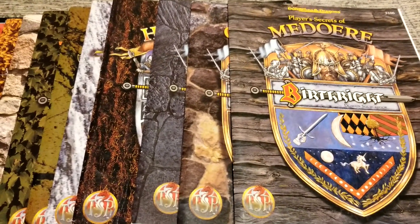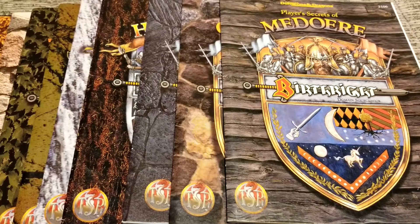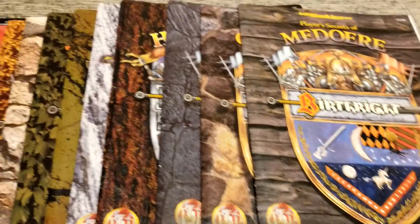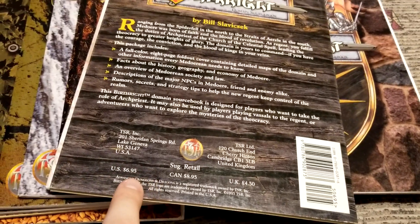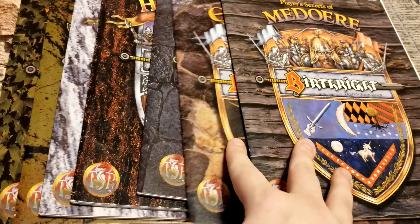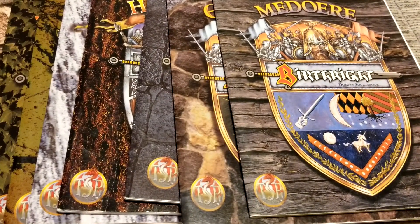So the positives: we'll take a quick look at some of these, and eventually we will have a detailed series on them individually. The positives — relatively cheap. If we flip over the Medoere one, back to the good old prices: in 1995 to 1997, seven bucks for these. On average maybe five, six, seven, or eight dollars for the bigger ones — all relatively the same, so really really cheap overall.